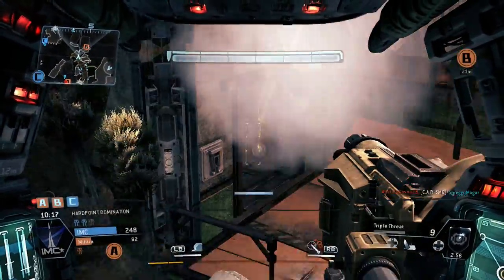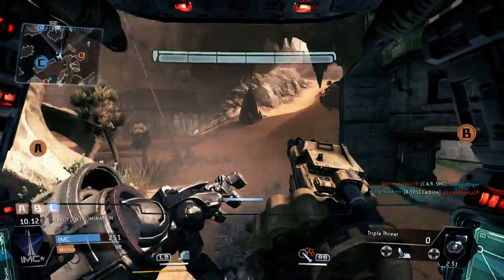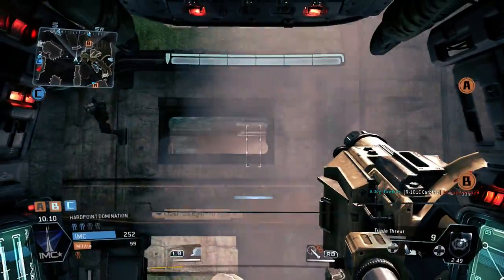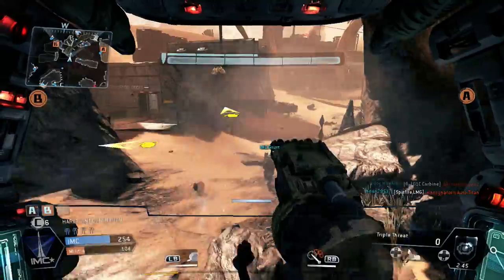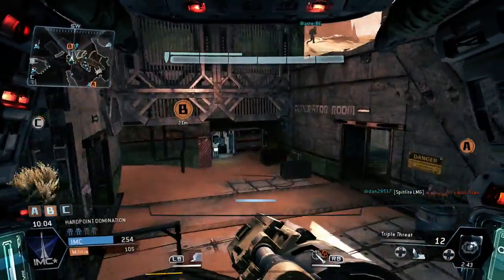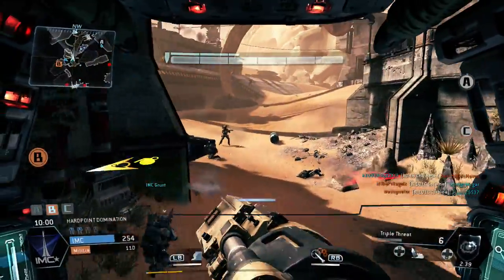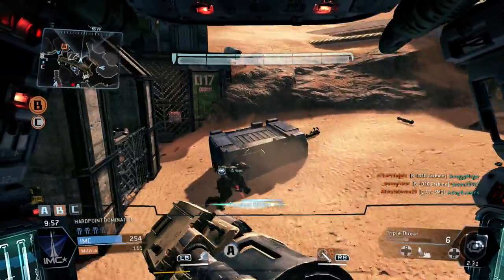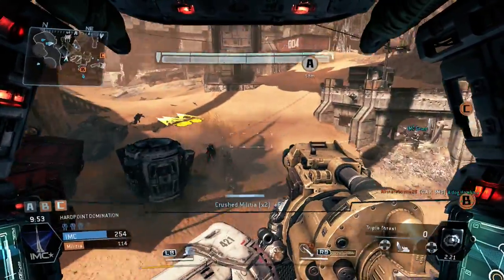There's a hardpoint in that building — get in there and patch me in. Heads up. Hardpoint Bravo is in the building dead ahead. Get in there and find me my terminal. Hardpoint Charlie just went offline. All units, take Charlie back now.